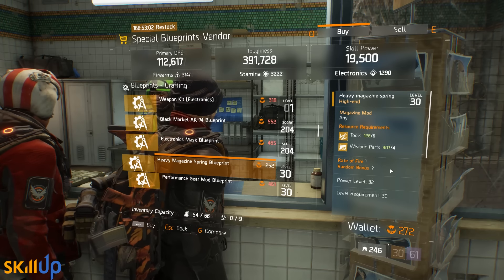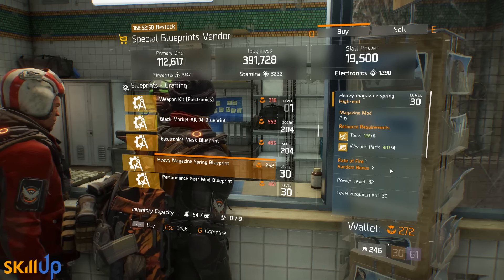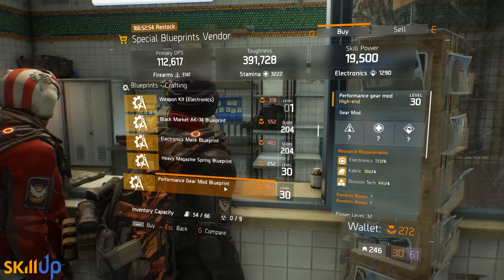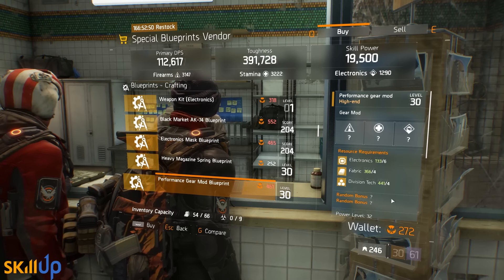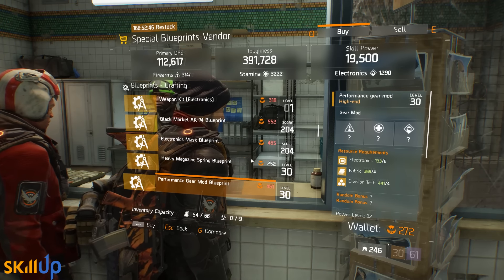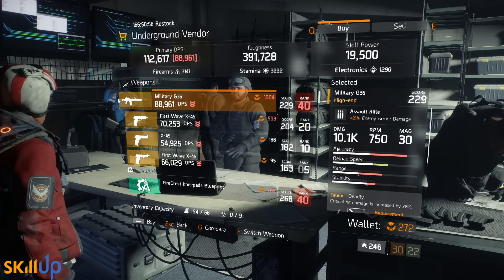Rate of fire on your magazine is really great, particularly when you're looking for burst DPS out of something like a PP19 — you don't need more bullets, you just need it to fire faster. In any PvP context you want burst damage more than anything else, so it's pretty great. If you haven't got it, I'd really recommend picking it up. There's also a Performance Gear Mod blueprint at level 32, but we're not going to be picking up performance gear mods — they're not really viable yet.